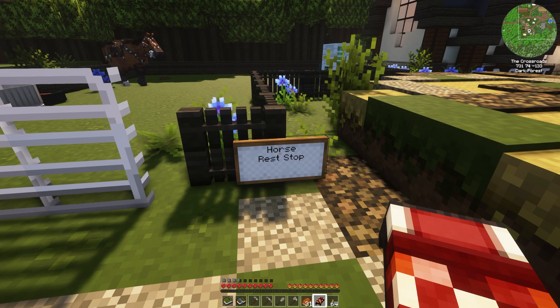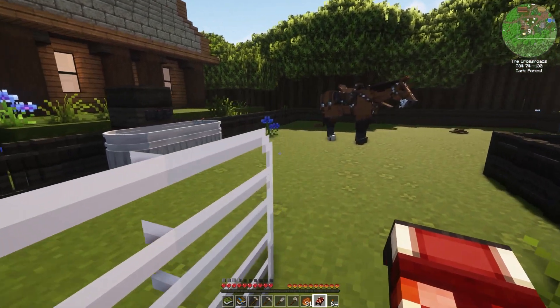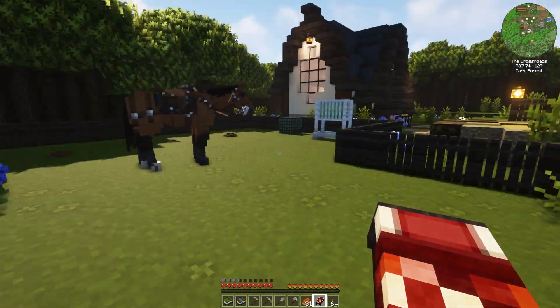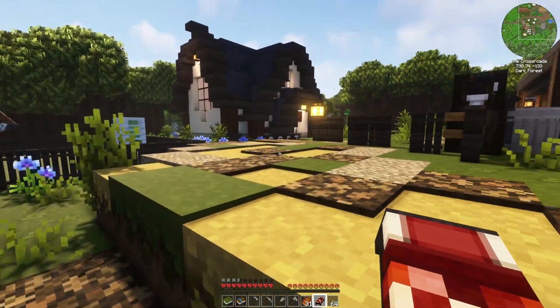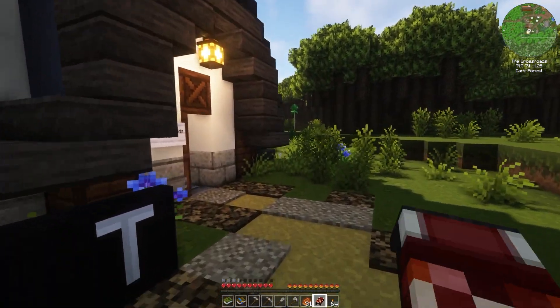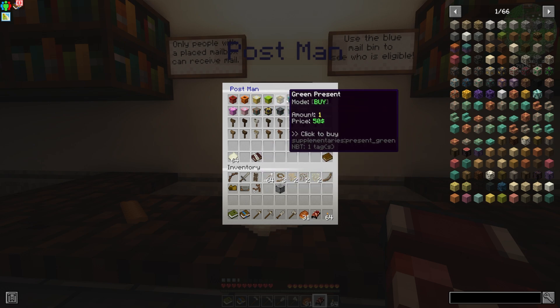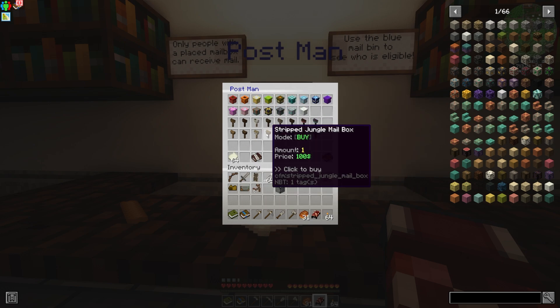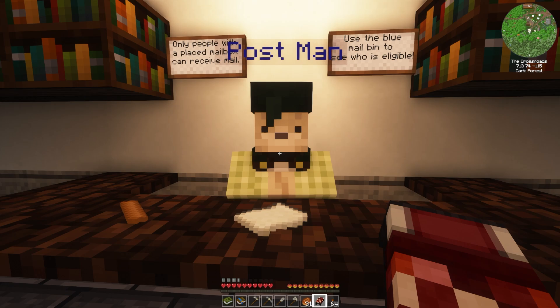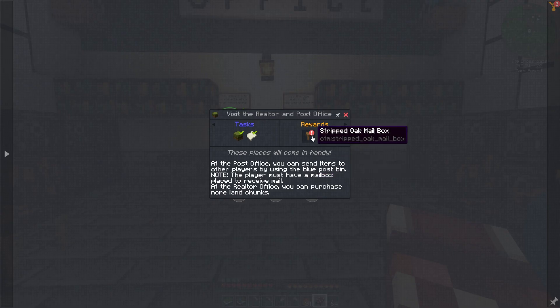The post office is right next door, not too far off. Right here we've got a little horse rest stop, so when people come back to the crossroads they can give their horse a break — let them come in here, eat and drink since they do that now. Here's the post office. Here you can buy packages and stuff to send to people, some papers, and then obviously mailboxes. But don't bother buying a mailbox because you get one for free right here.